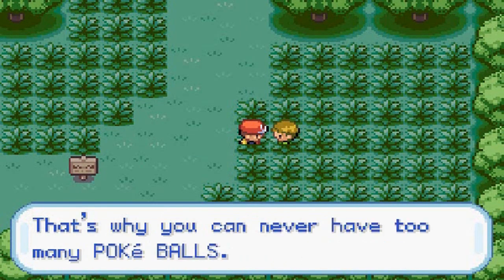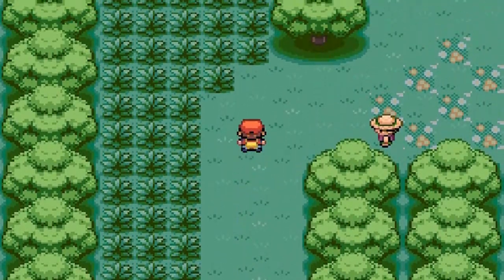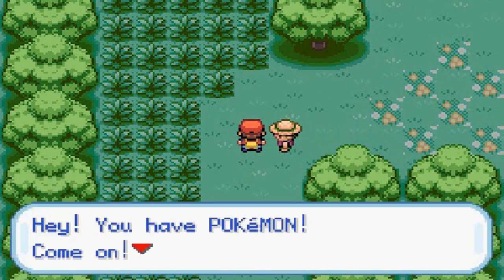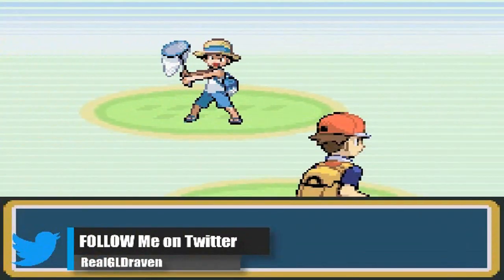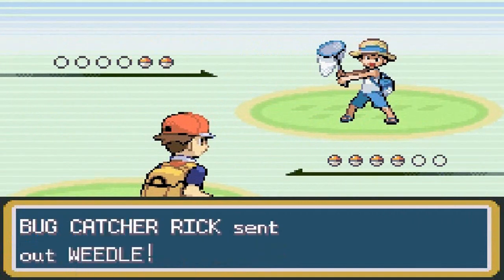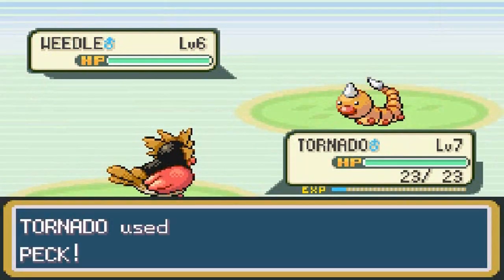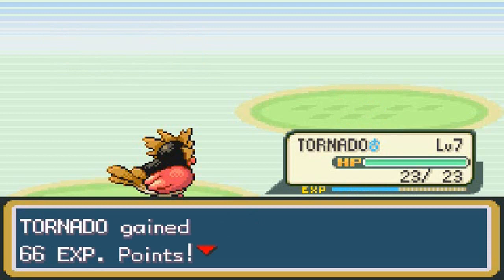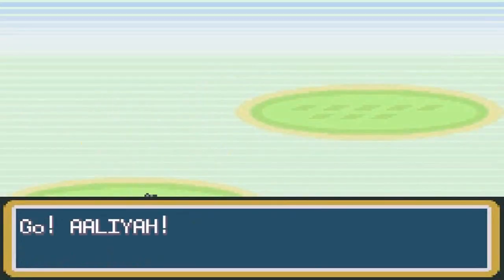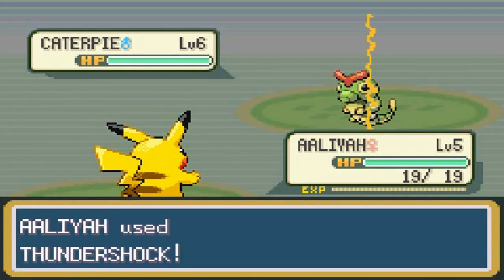Our first trainer battle in Viridian Forest: Bug Catcher Rick leads with Weedle. This is why I healed beforehand — Weedle has Poison Sting and can poison your team, so bring Antidotes. Tornado one-shots the Weedle. Rick then sends out Caterpie, so I switch to Aaliyah — and she takes it down with Thundershock for her first victory!